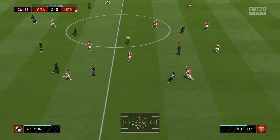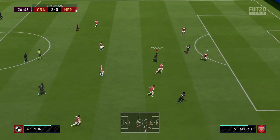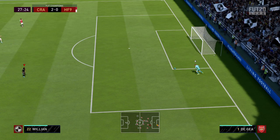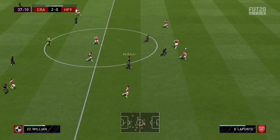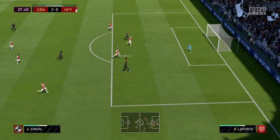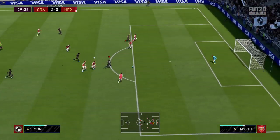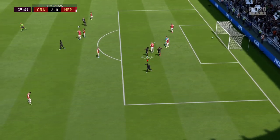Sissoko to Willian to Moses, back to Willian to Moses — he hits the post, should be scoring that. Then Willian to Moses, he gets past the keeper but can't finish — another save. This time Moses does score and gets his second goal of the game.